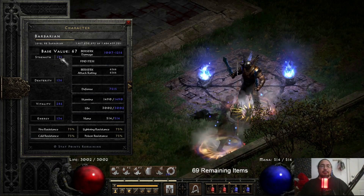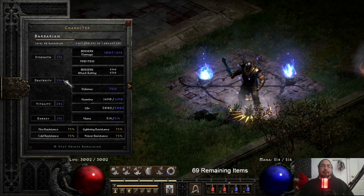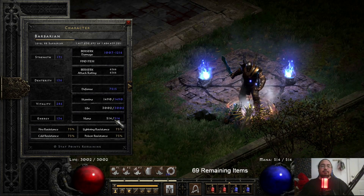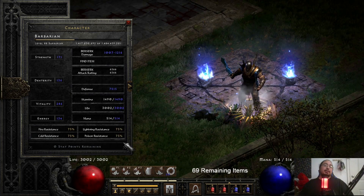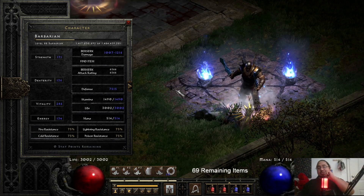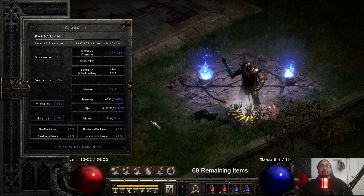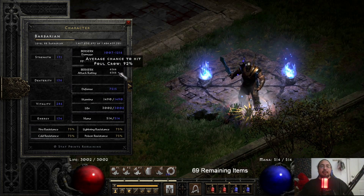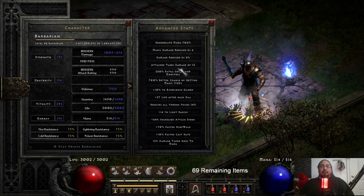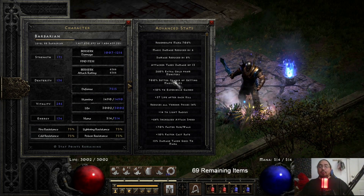His strength was just enough to get his Enigma, and then the Enigma gave enough dexterity for the phase blade, enough vitality for 3000 life, and the rest went into energy to put me over 500 mana. As you can see, max all resistances — really nice with the zerker so it allows me to do some chaos too, instead of just being stuck in the pits. 6500 attack rating, not too bad. Defense doesn't matter really — it's going to go to zero when you berserk. Exactly 700 MF.